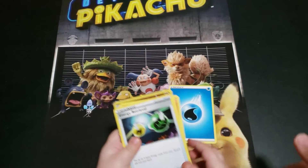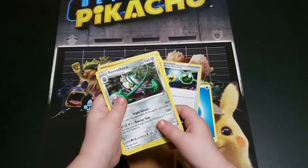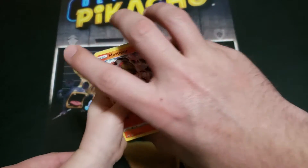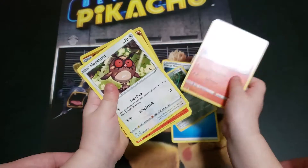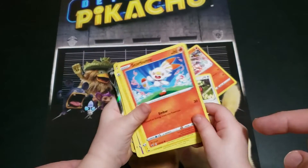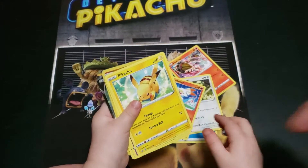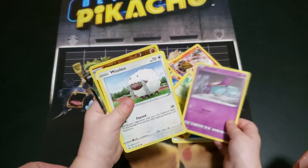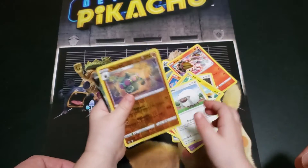We've got a Water Energy — make sure you keep them up here. We've got Energy Retrieval, Ferrothorn — go nice and slow. We've got a Heatmore, a Hoot Hoot. We've got a Scorbunny. Who's that? Pikachu. And we've got Cinesti. Wooloo.